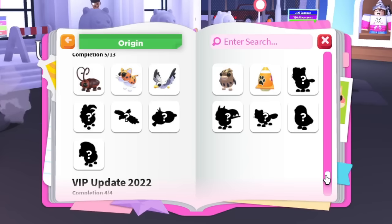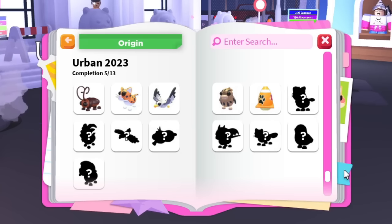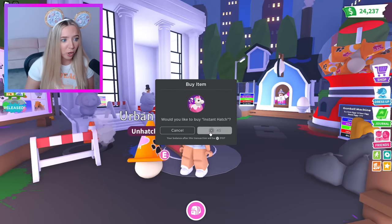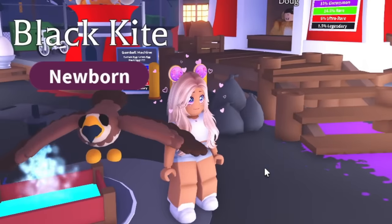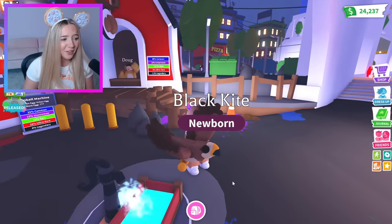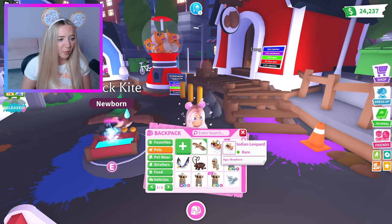In our journal under Urban Egg 2023, we already have four of the 12 pets — we're already a third of the way done. Imagine if I don't have to hatch all 100 eggs. With a four percent chance I'm due at least four legendaries. What's this? A black kite — is the kite really a name of a bird? It literally looks just like the seagull, it's giving hawk.